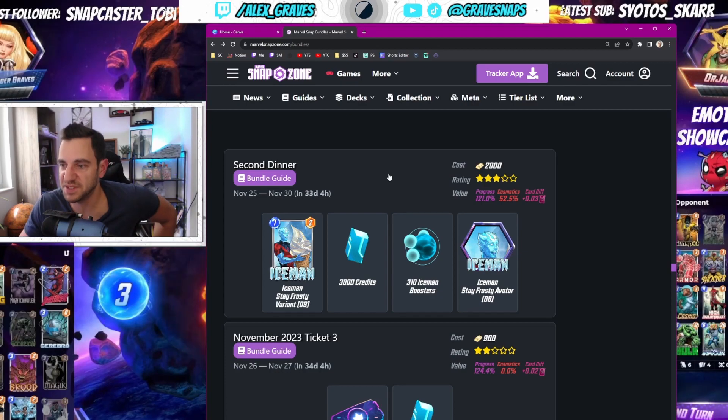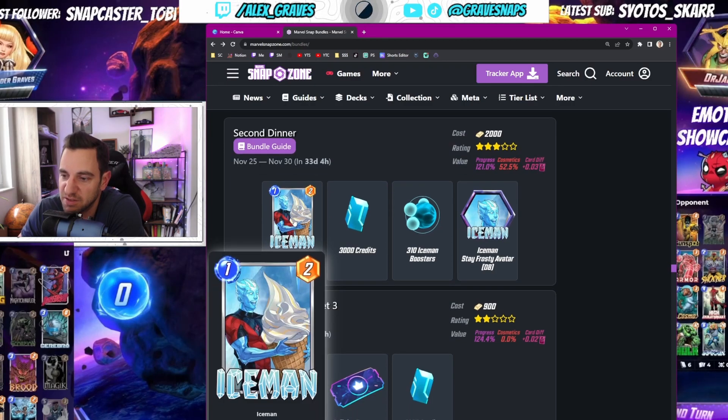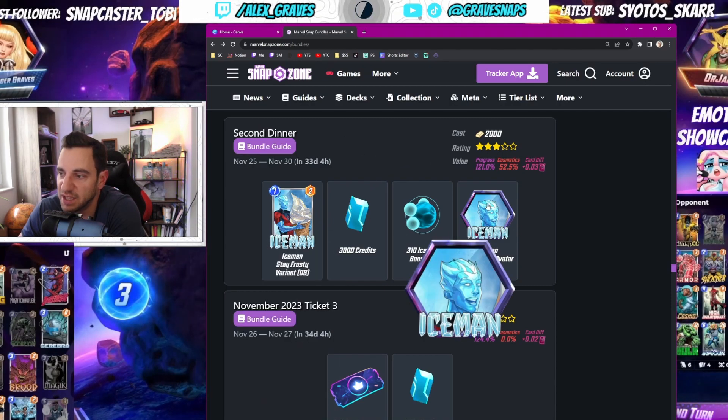Then we have the Second Dinner bundle — this can be skipped. That's 2k gold for 3k credits and the Ant-Man variant, which is funny, but the progress is just barely over what you'd get buying credits with gold directly. Don't FOMO into this unless you really want that variant.